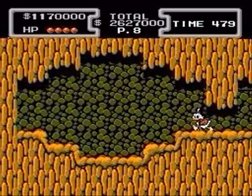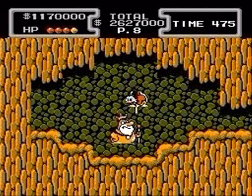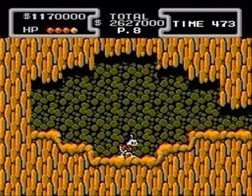Go down and to your left to find the boss. Be ready to jump over him if he rolls in your direction and pogo on him when he stops.